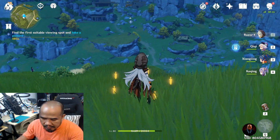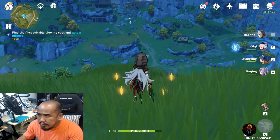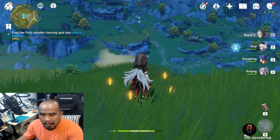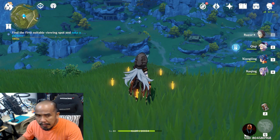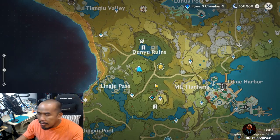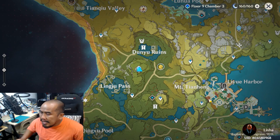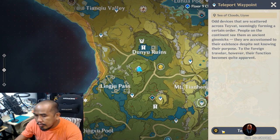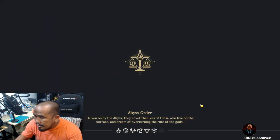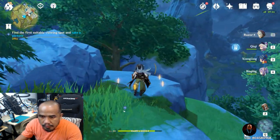Hi guys, this is a walkthrough from the 12-hour shift. I'm here to show you the how-to's for this quest. First, find the first suitable viewing spot and take a picture. You have to go to Mount Chan Heng and then teleport — this is the nearest teleport location where you can teleport from.